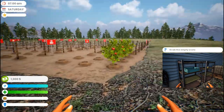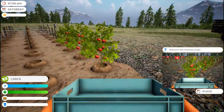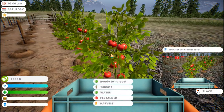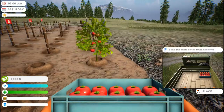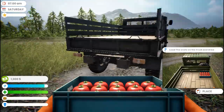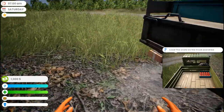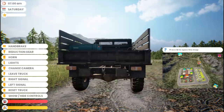So there's our truck and there's our garden. It says grab the empty crate - there we go. We harvest with F and it just puts them straight in there. Three plants will fill a crate, so we'll just run over here and put it in the truck.